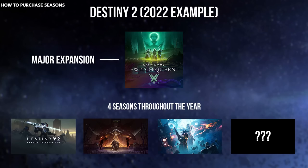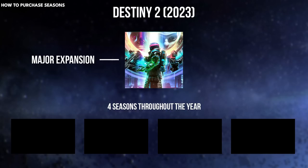Buying the deluxe edition for Witch Queen gets you those four seasons for 2022. Keep in mind, as a new expansion releases, those four seasons from the previous year go away, but you'll get four new ones. So if you buy Lightfall's Deluxe Edition, you're going to get those four seasons for 2023.